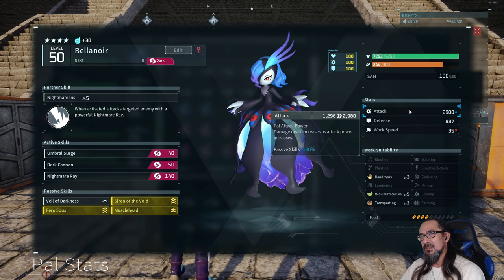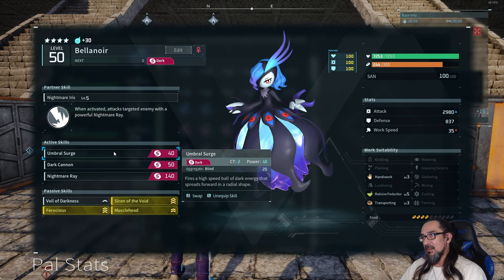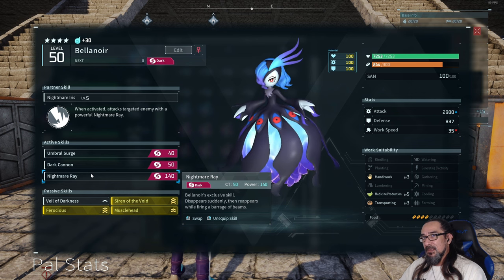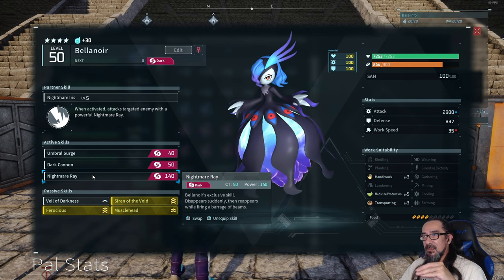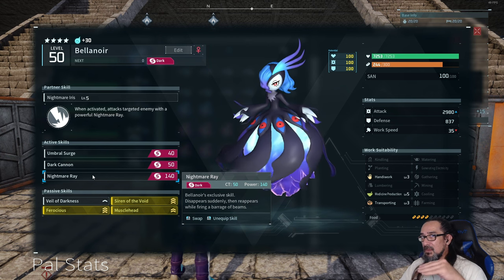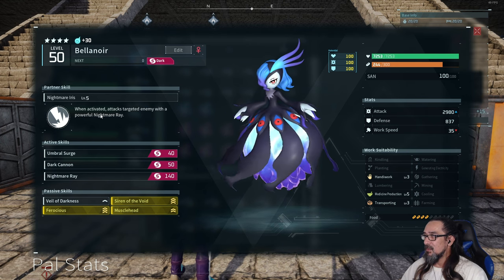She is level 50, four star, fully condensed as you can see up here. The attacks I chose: Umbral Surge - two second cooldown, Dark Cannon - two second cooldown, and Nightmare Ray. I found out what the difference is between Nightmare Ray and Nightmare Bloom - Nightmare Ray just stays a focused beam the whole thing, whereas Nightmare Bloom does the same thing at the beginning but at the end it opens up, it blooms. So Ray is a constant beam, Bloom blooms at the end. I chose it because it's powerful and I'll be able to make her use it twice in quick succession with the partner skill.